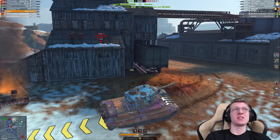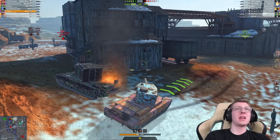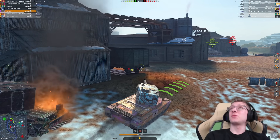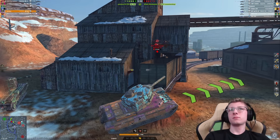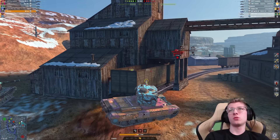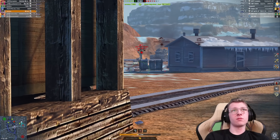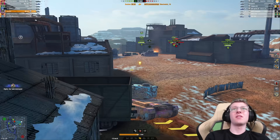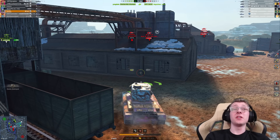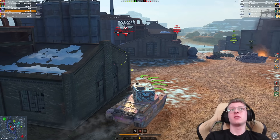We slammed that heat shell right into the 60 and absolutely nuked what little HP he already had remaining from his previous kerfuffle. So we reload again. Let's just try and HE the 60 — perfect. Obviously high alpha damage means higher HE, and we literally just chunked 300 off of that player. That's kind of crazy if you think about it.